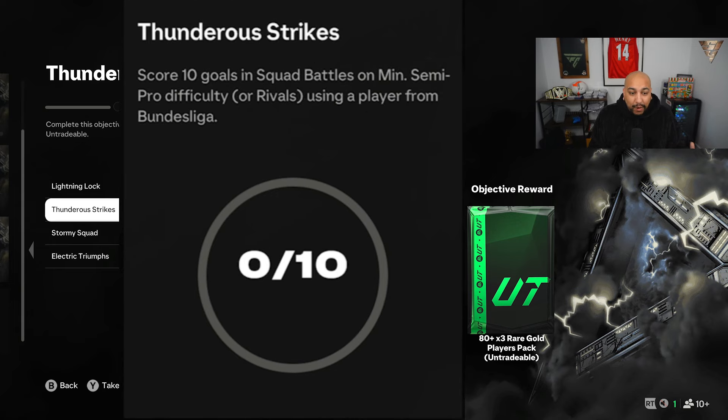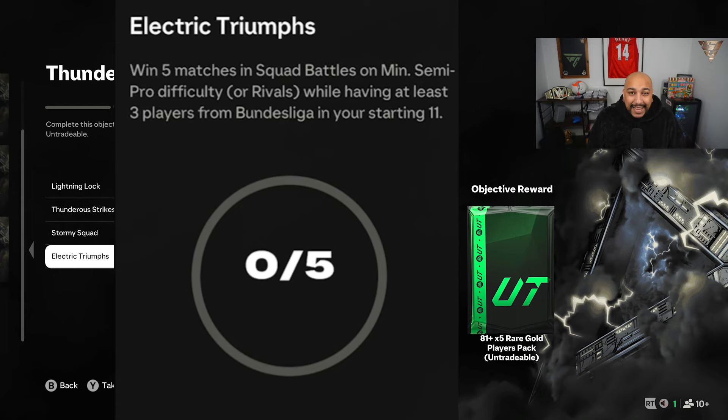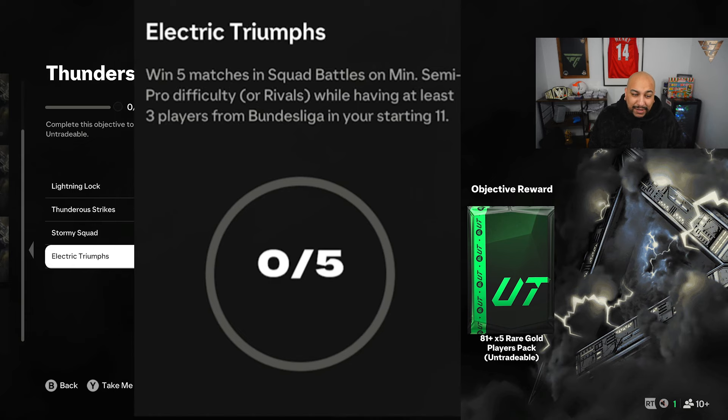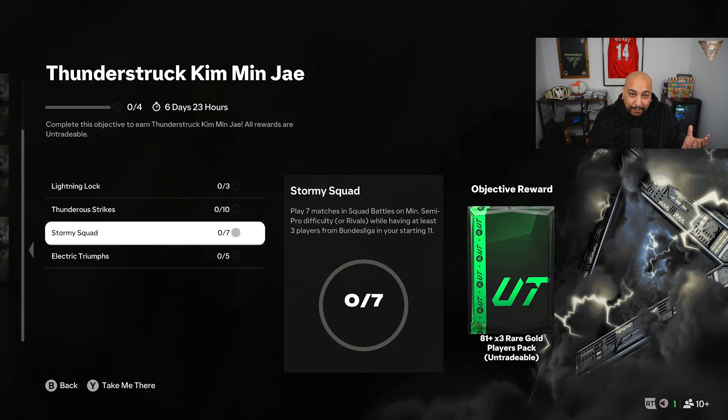Thunderstruck requires scoring 10 goals in squad battles on minimum semi-pro difficulty or in rivals using a player from the Bundesliga, and that gives you an 80 plus times three. Stormy Squad is playing seven matches in squad battles with a minimum semi-pro or rivals while having at least three Bundesliga players. Electric Triumphs requires winning five matches in squad battles on minimum semi-pro difficulty or in rivals while having at least three players from the Bundesliga in your starting 11, and you get an 81 plus times five and an 81 plus times three.